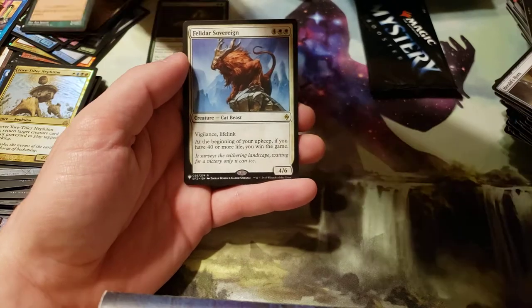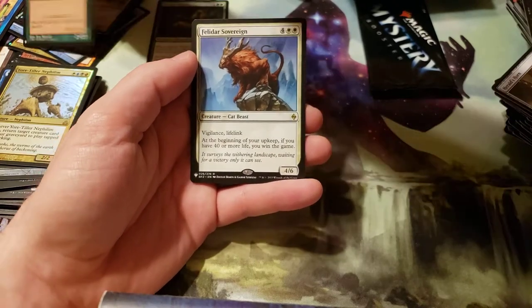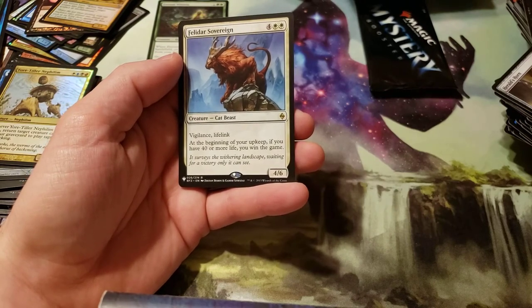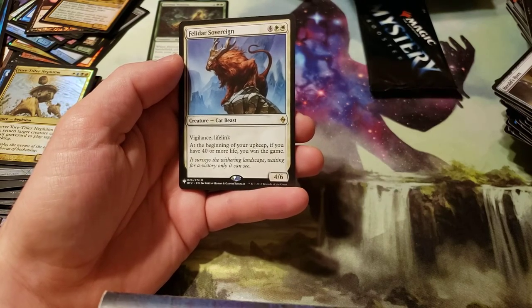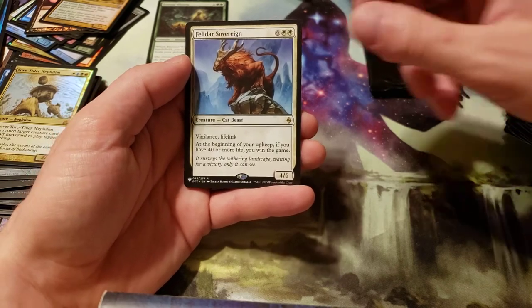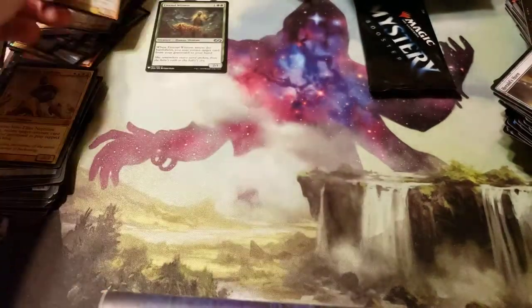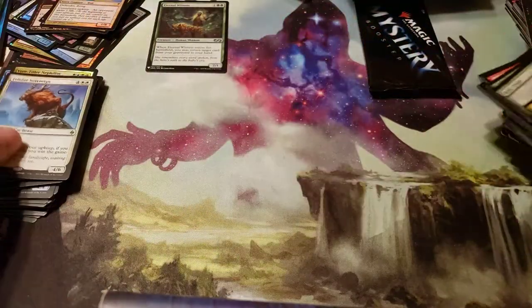And then we have Felidar Sovereign. Costs 6 — four generic, two white. Vigilance. Lifelink. At the beginning of your upkeep, if you have 40 or more life, you win the game. And then we got Wall of Shards — it is an uncommon.